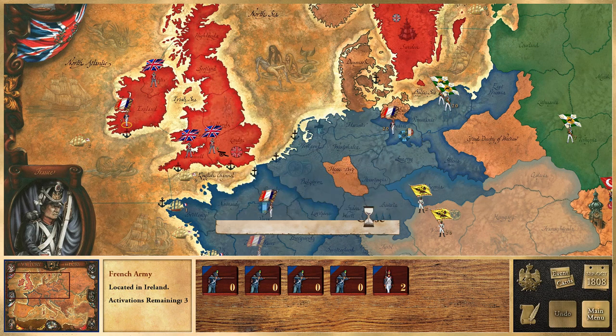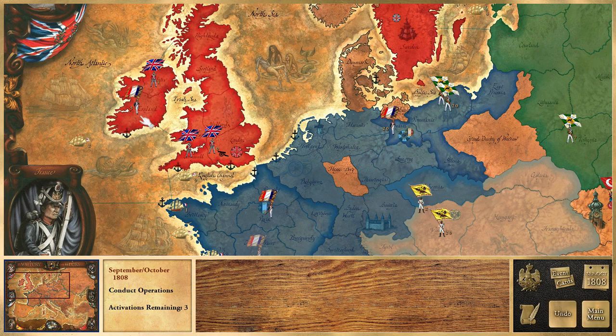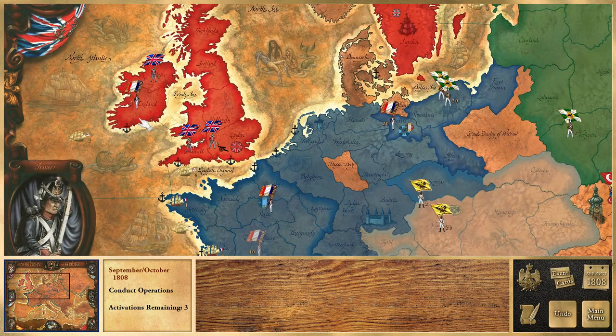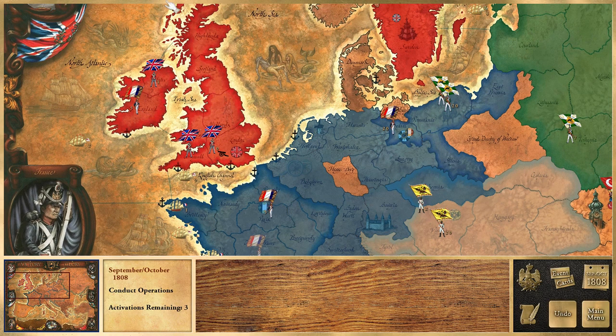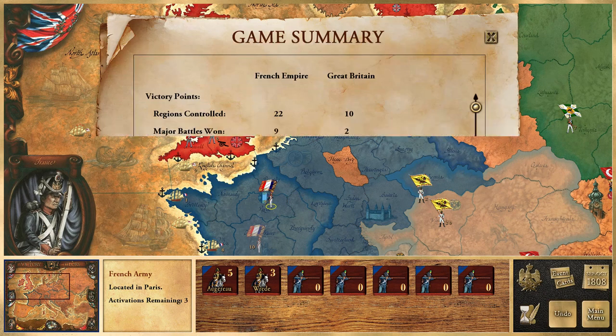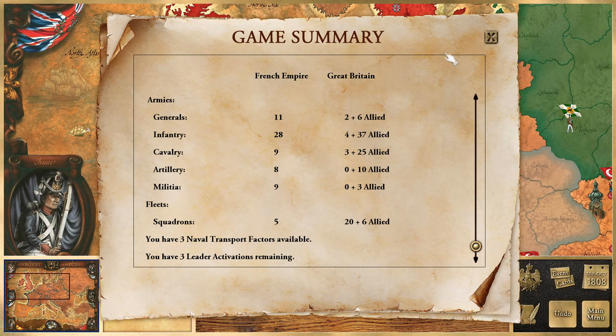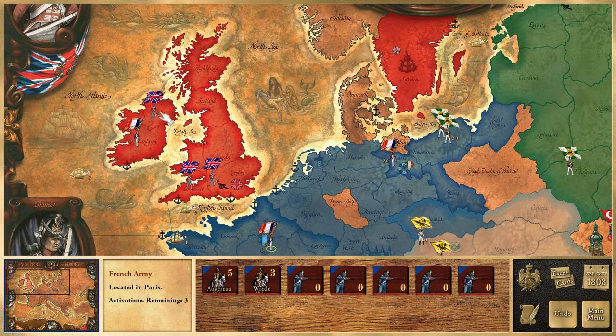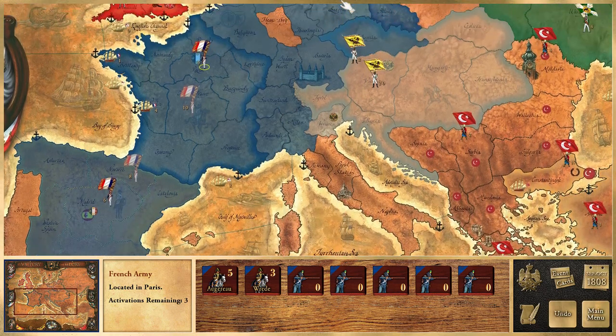The thing is, I cannot move the French army there — they must have a general, so I need to move a general to Ireland. But I've created a real headache for the enemy. I probably should have thought about moving troops to a port; with a naval factor of three I can move three units. I could go from Belgium and send a general and two militia units.